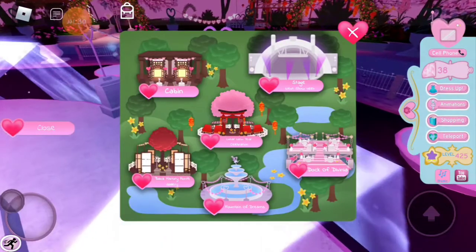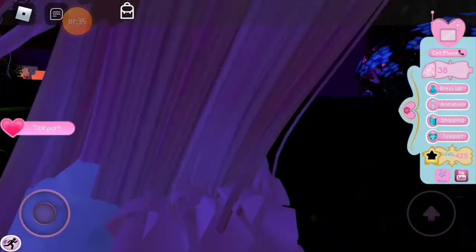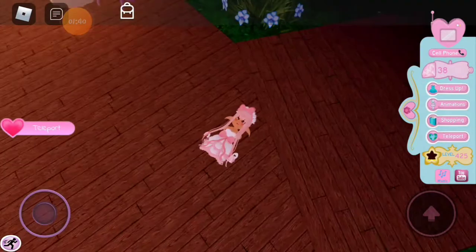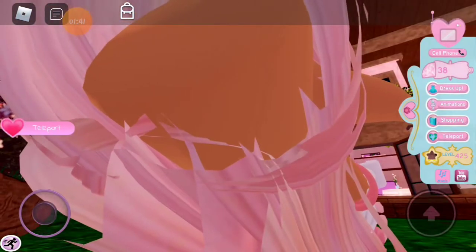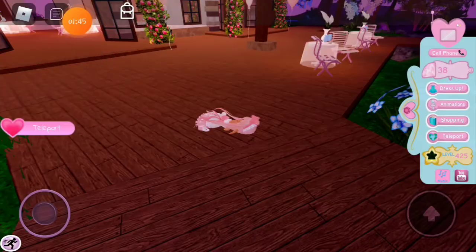Let's go to all the different areas on the map. First, let's go to the cabin and check it out. Oh, I think I died.